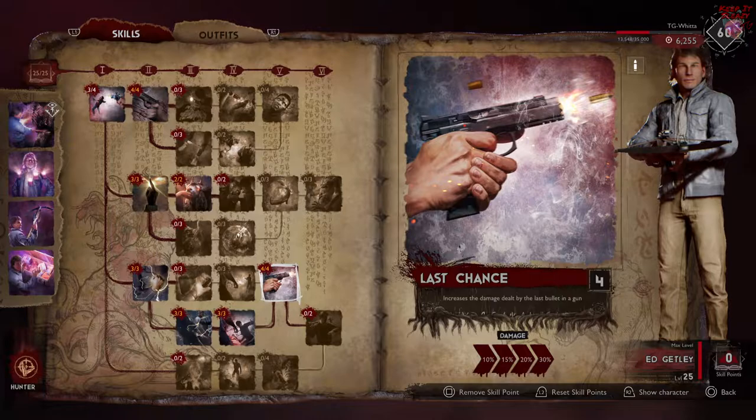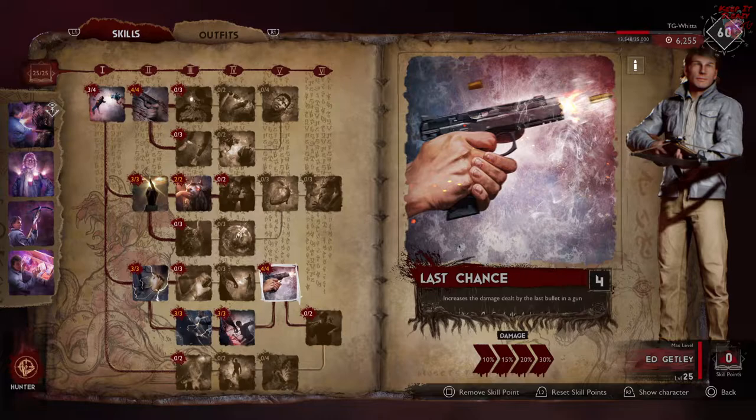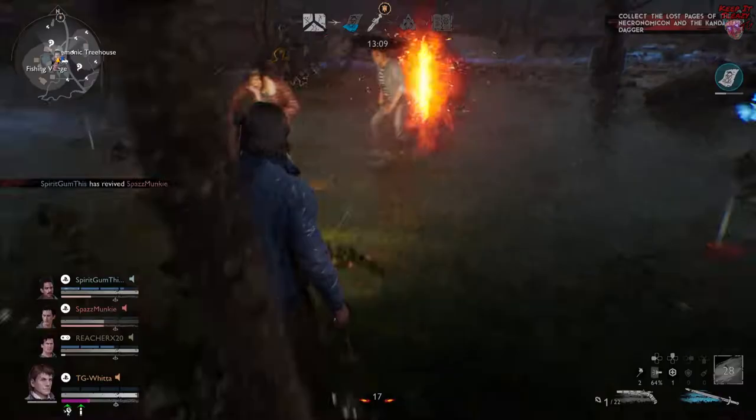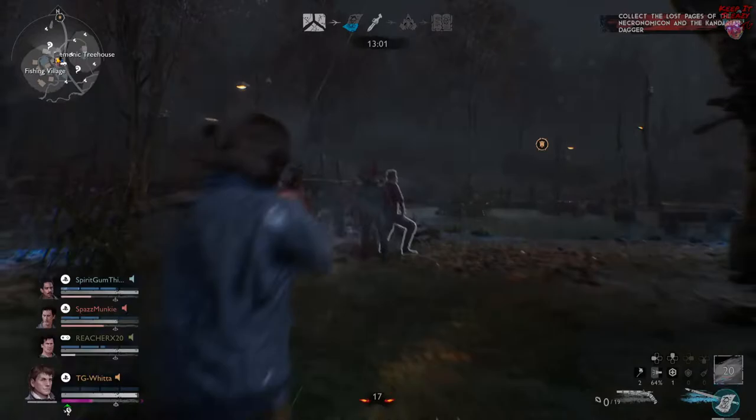Finally, four points into Last Chance — that's a big commitment, but it's worth it. It increases the damage of the last round in your chamber by 30%. Since we're Ed and we're always going to be using the crossbow or explosive crossbow, that means every single shot we fire is doing 30% bonus damage. You have all your points allocated, but you're thinking: TG, what does it all mean?